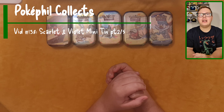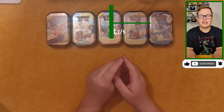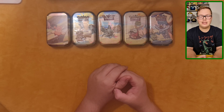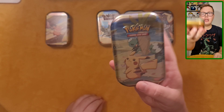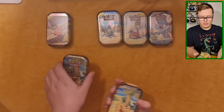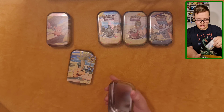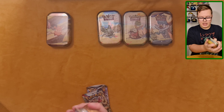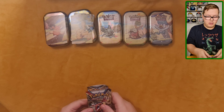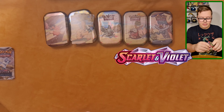Hi everyone, welcome back to my channel, or if you're new here, welcome to the channel. Could you subscribe to the channel please? This is part two of the Scarlet and Violet mini tins opening, and today I'm going to be doing the Pikachu and Capsa Kid mini tin. Like last week, I'm going to do the Scarlet and Violet pack first and then do the Silver Tempest pack.